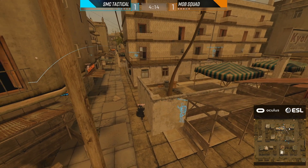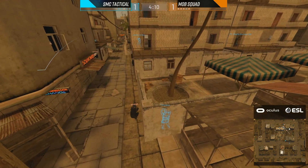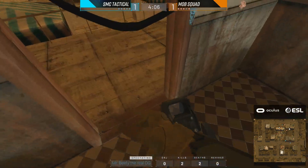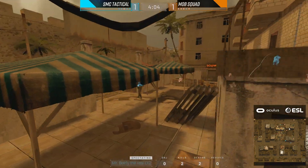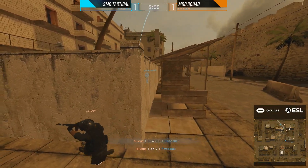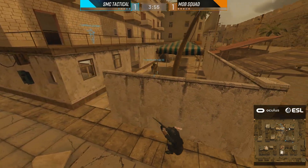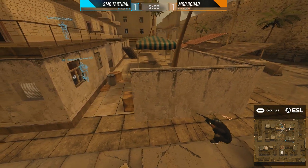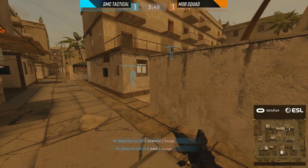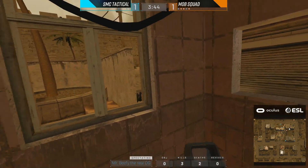Speaking of which, we have a good example of that right now — we've already seen a one-for-one exchange in this round. BlueGA is holding against this wall. Pwncake looks like he knows there's someone on the other side — a well-lobbed nade would end his life right now. Pwncake calls in some backup, but BlueGA takes him down. Let's see if he gets traded out — Mr. Beefy gets the peek on the window, takes him out, finds the one-for-one trade. We're still even in a 3v3.